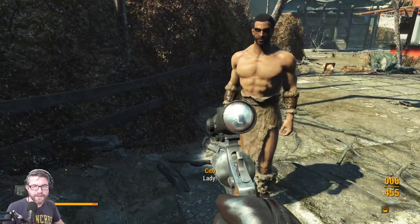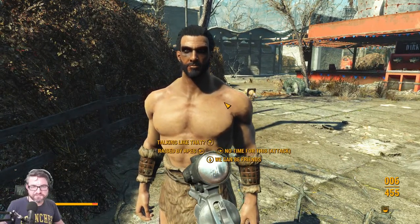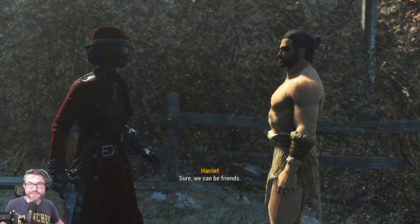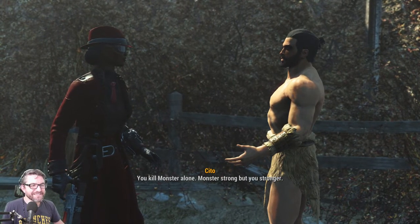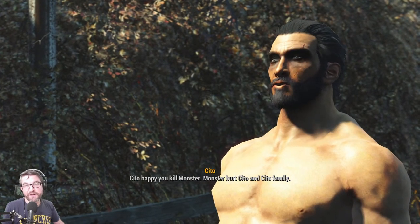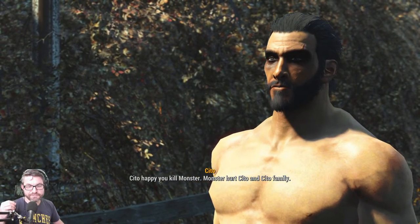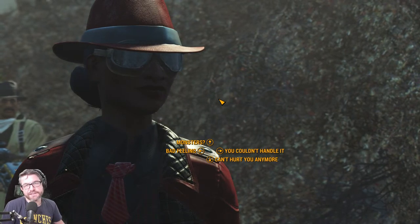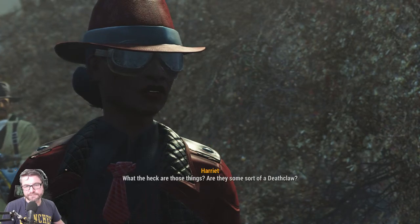Oh, that hammer — Sito, you kill monster, you friend. Sito happy, have strong friend. You kill monster alone. He's definitely got a Jason Momoa vibe. I thought about doing a playthrough as Sito since I can select him in character creation — but he basically just looks like Jason Momoa.